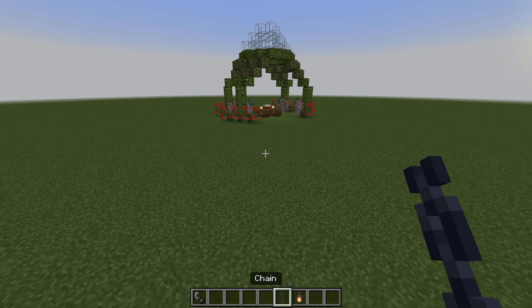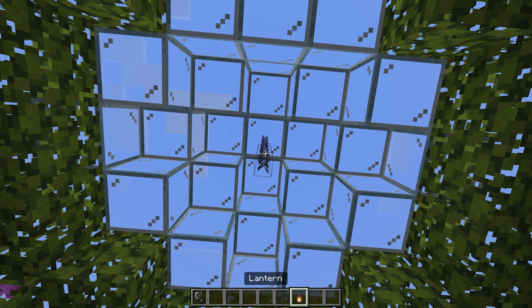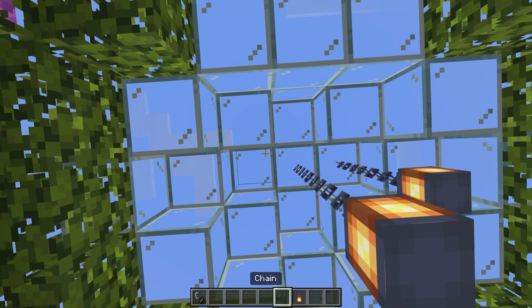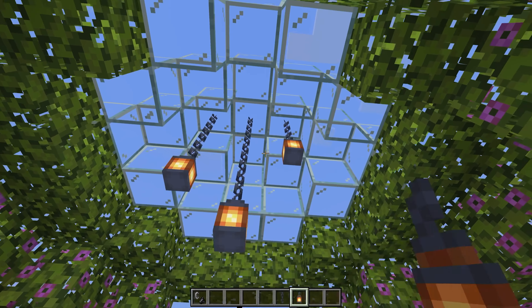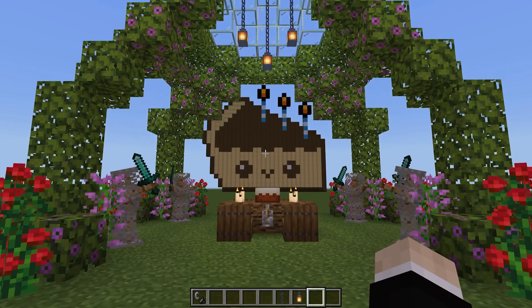Now we're going to take chains and lanterns. From the top up here we'll dangle three chains down with one lantern, and two chains on both sides with a lantern each. You can even do these at separate angles — maybe one a little bit higher than the others and the middle one dangling even further down so they're all at different heights. But I prefer going for the usual three and two just on the sides.